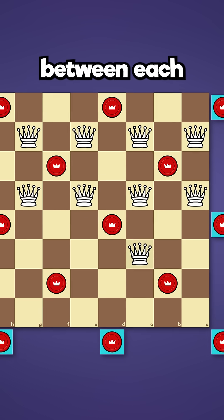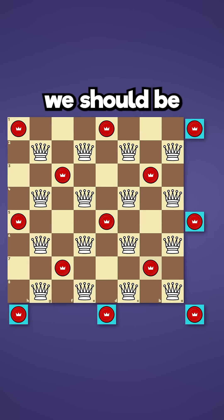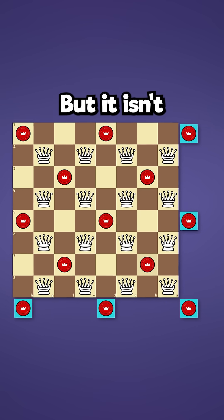And if we place a piece between each of these moves to represent a jump, we have 16 pieces, so we should be able to jump 16 times. But it isn't that simple.